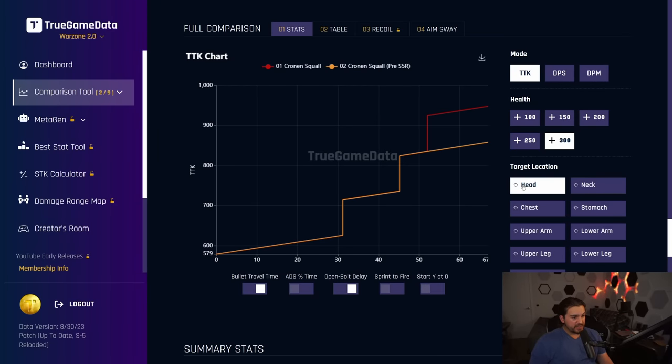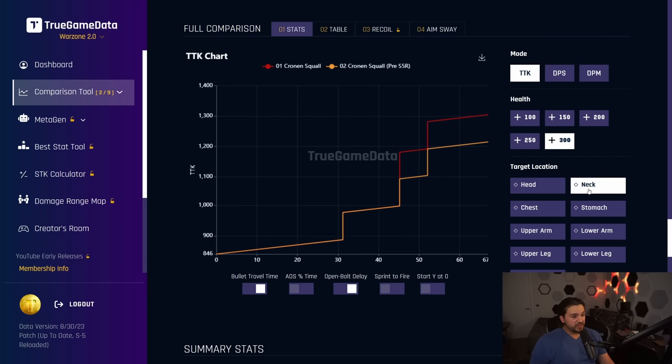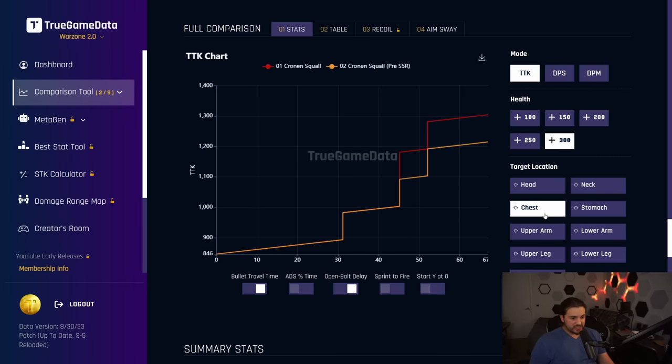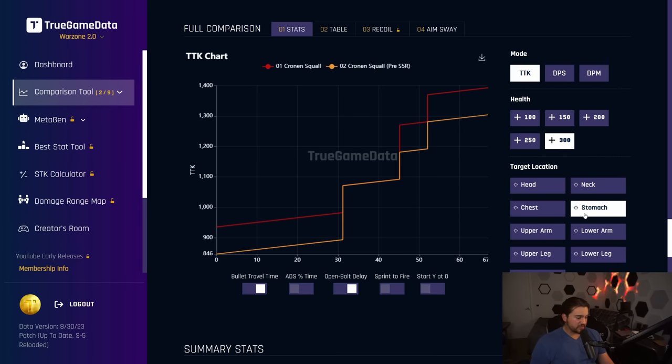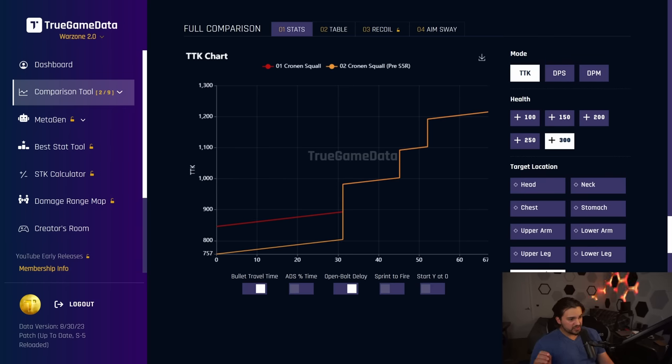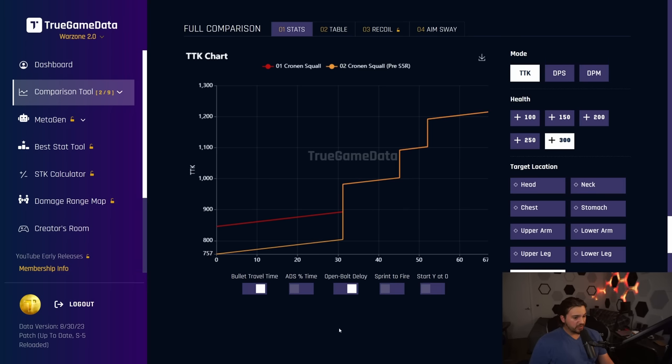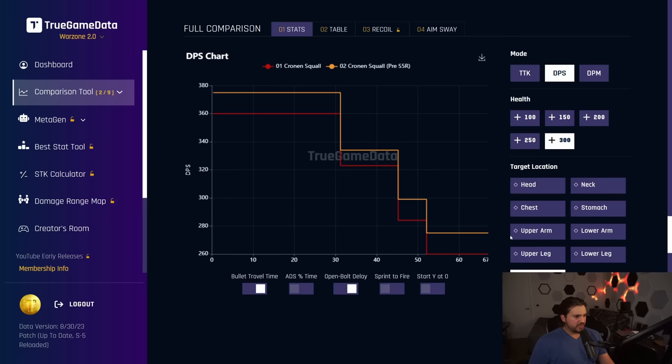Looking at TTK comparisons for the Cronin Squall — headshot got 2 shots worse to kill in the last damage range. Neck: 1 shot worse in the second to last and last damage range. Chest shots same as neck. Stomach: 1 shot to kill slower up close as well now. Extremities same as stomach. In combination with default shot location percentages, it doesn't change at range, but it is 1 shot to kill slower in that first damage range out to about 31 meters. DPS shows a pretty dramatic 20 DPS nerf across all different damage ranges — a pretty significant nerf to the Cronin Squall in Season 5 Reloaded.